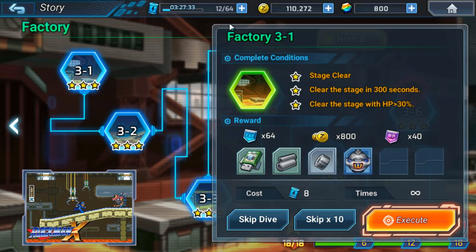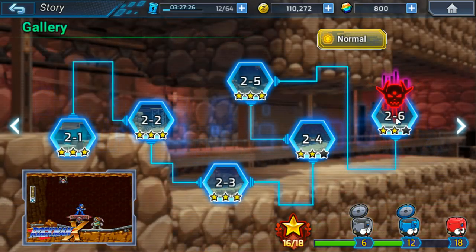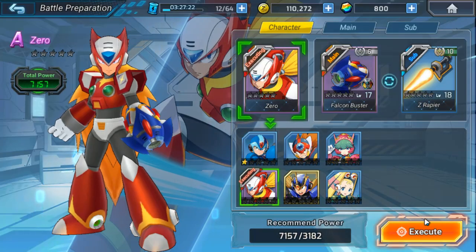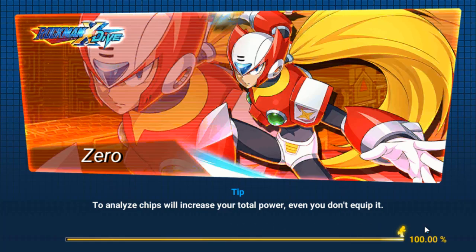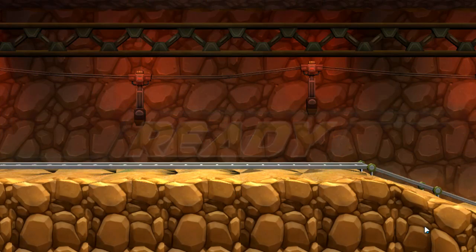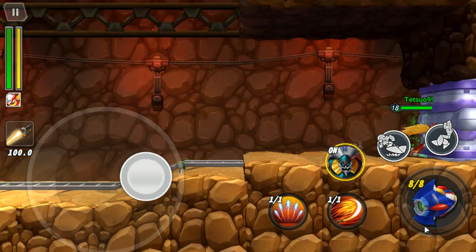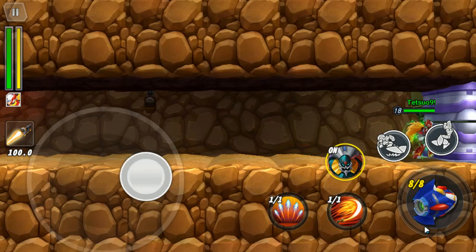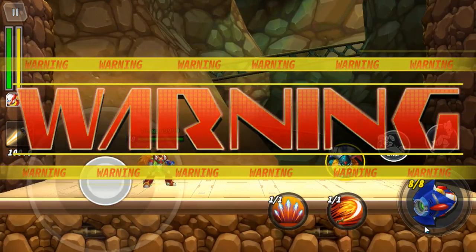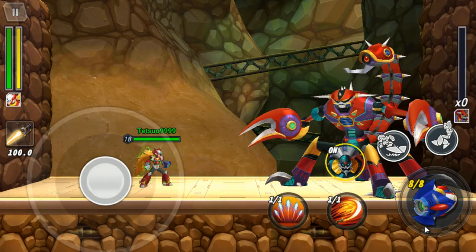I actually burnt through a ton of my stamina earlier trying to craft some other things, so I have 12 stamina left — I'll go ahead and show a boss. Hopefully the monetization continues to stay fair and hopefully they improve the controls. It definitely does still feel like a bootleg Mega Man X game in some ways, mostly just the controls. It's possible they may have passive upgrades later on that improve the movement, but I do think the base controls on stock characters should be quite a bit better.